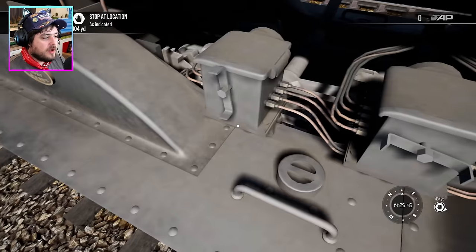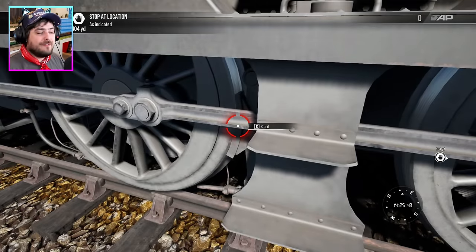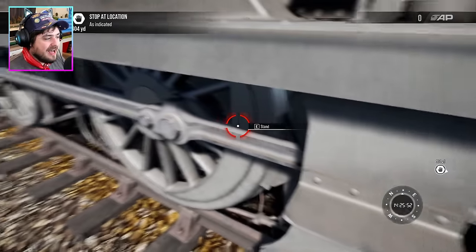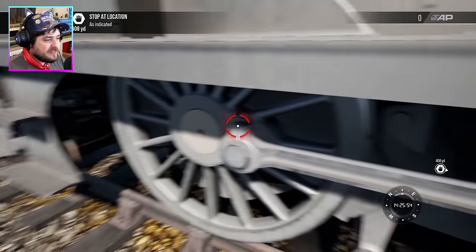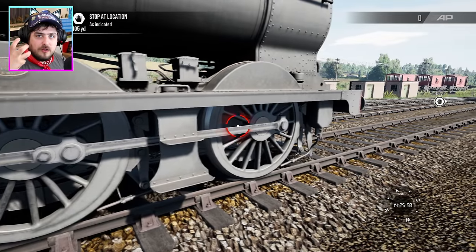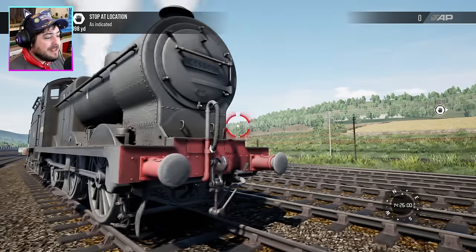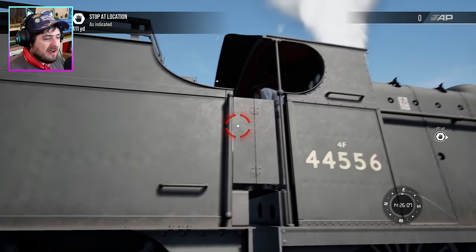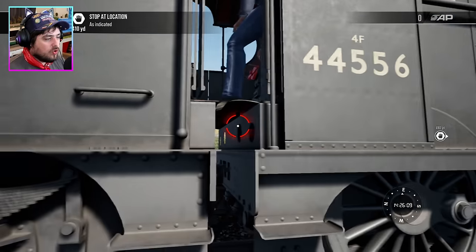You know what would be a really cool feature in Train Sim World 3 — if you could actually oil the rod, take off the little cap things and put oil in so the metal doesn't stiffen up. That would be a really cool feature. But never mind, so let's drive the Fowler 4F — let's open the door and climb up.